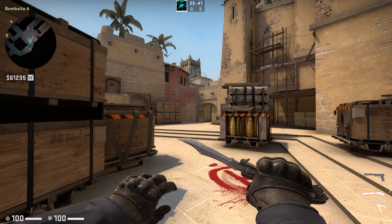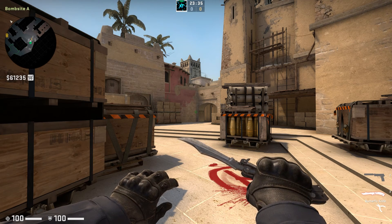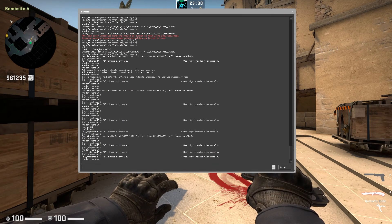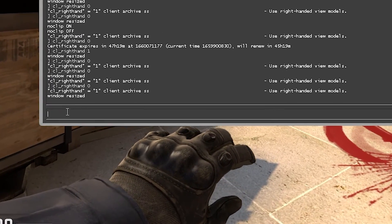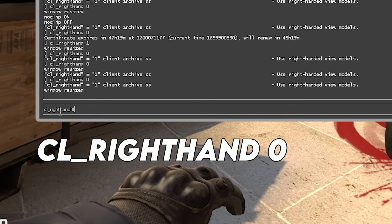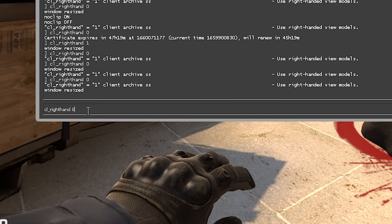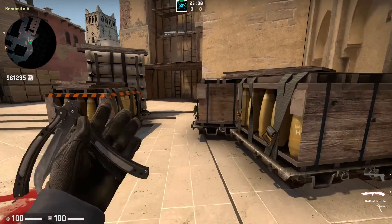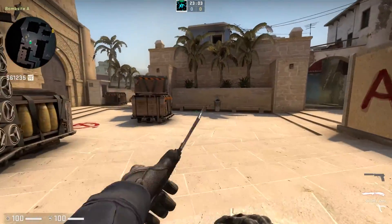Now go back into the game and tap on whatever button you have binded your developer console to — in my example it's the period button. When I tap on the button, this big grey box should appear on your screen. Don't worry if it looks confusing, just go to the bottom of the box and write in 'cl_righthand 0'. I have written all the commands in the description under the video, so you can simply copy and paste from there. Now press enter and escape to exit the console. You can now see I've officially switched hands.